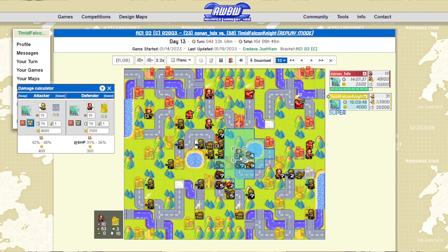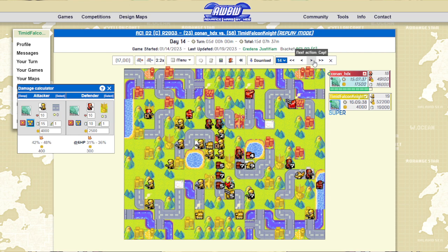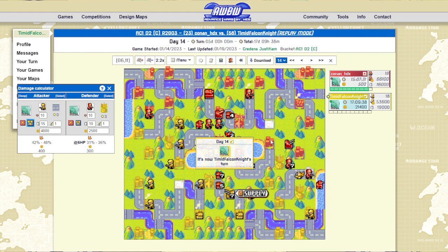He's got the tank here, this infantry, and the battle copter — so he'd be able to interrupt if he wanted to. It would've been funny to win by lab capture on day 14, but it wasn't guaranteed. So I just went for the income play, which will allow me to better overwhelm him with income and units.